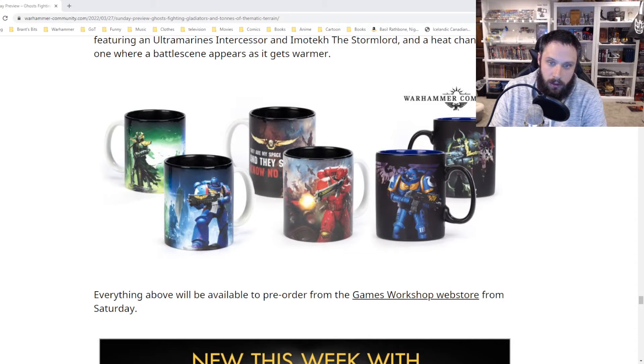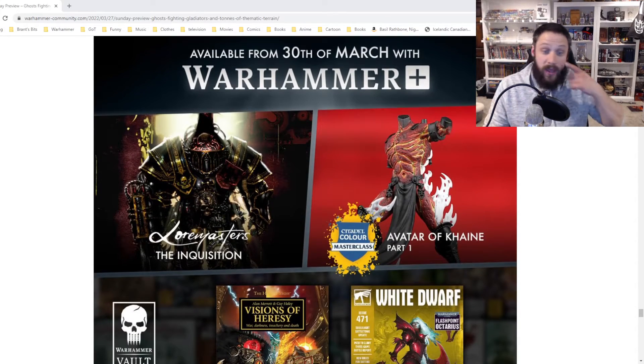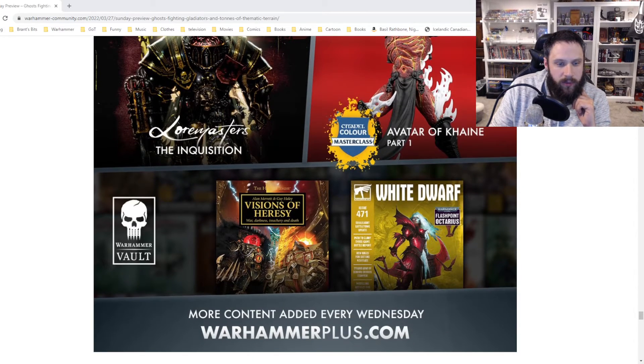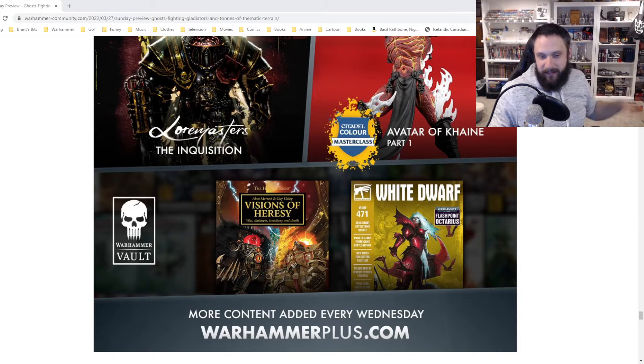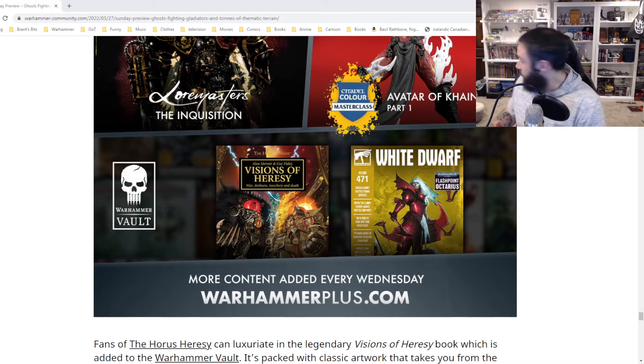We've got some new officially licensed products — some cool mugs. If you're into any of these, go for it. New for Warhammer Plus, they've got the Avatar of Khaine Masterclass, which I'm pretty interested in. A couple of people have told me I should paint up an Avatar, and maybe someday I will just to paint it. There's also Lore Masters: The Inquisition, which I'm interested to listen to. And Visions of Heresy is going into the vault — that's funny because I have that book right there. It's a weird thing to put in the vault already since it's not that old and it was expensive. And then White Dwarf 471, which I think I already have.